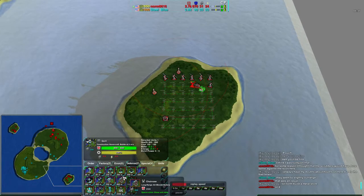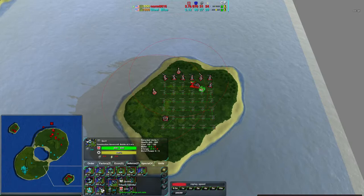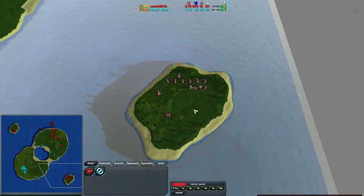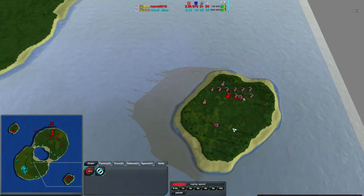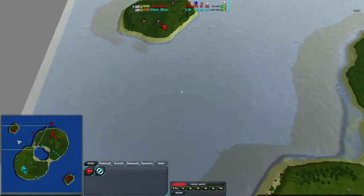Torpedo launchers and defenders would have been the better options. Your average torpedo launcher costs 260 metal and a defender is 80 each. So a defender would obviously be a better option for the air. Laser turrets are good against hovercrafts, torpedo launchers go against sea units, and defenders for air.